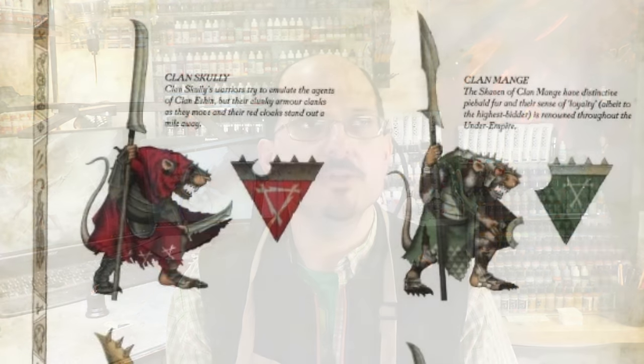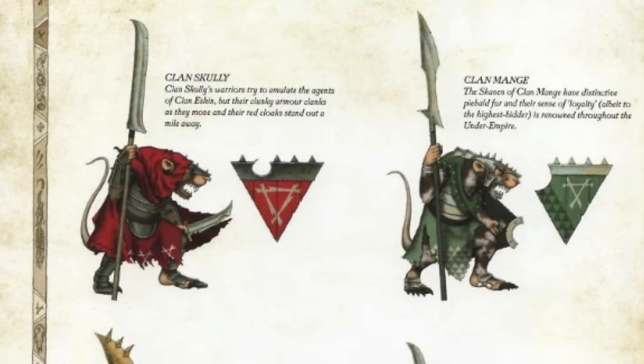This is a great place to start whenever there are art resources or color plates for your army — it can be a great inspiration to get you going. In this case I found a clan called Clan Scully, which is very funny. I assume that's a Mulder and Scully reference like the X-Files. I liked the red and sort of white — I thought it'd be eye-catching on the clan rats. I really wanted to use a poppy red to reflect the red rat cast I did, but be slightly different.